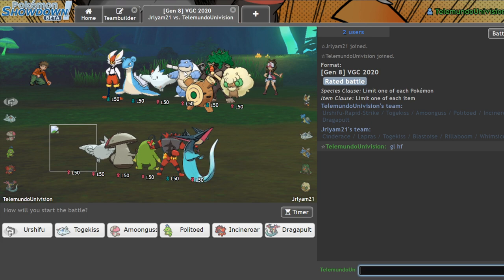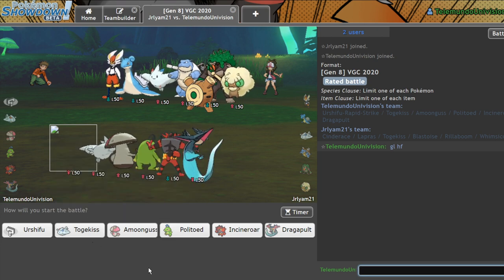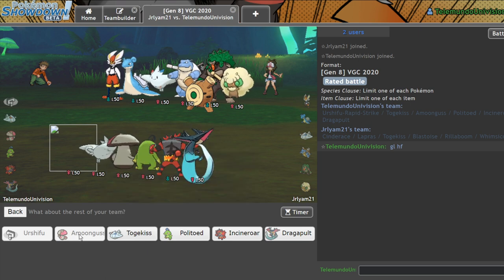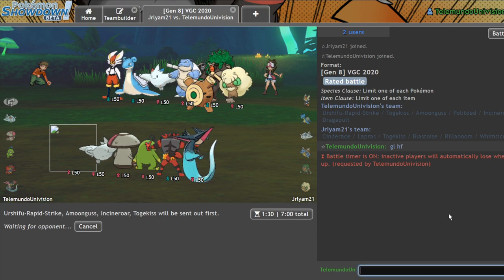We have a scary team — very scary team. Cannonade isn't too bad for me because I have two Water Types, and those Water Types do pretty well defensively versus his team. I'm thinking I can actually lead off Urshifu and Amoongus. In the back, I'm definitely thinking Incineroar. I kind of want to go Politoed, but my better judgment tells me to go Togekiss. We haven't clicked Dragapult once this entire recording — poor Dragapult, he really wants to be part of the squad. He's not.